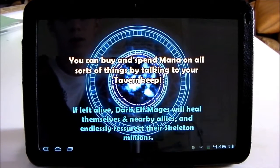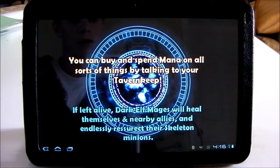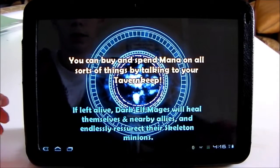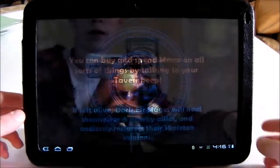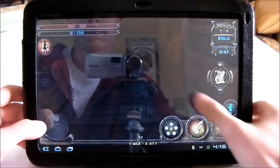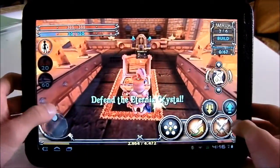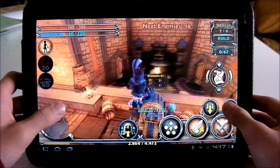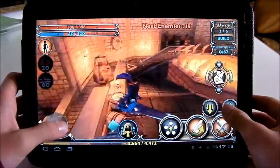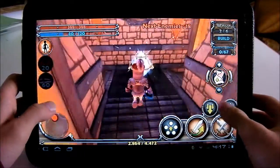This game is like a cross between a tower defense game and a third person fighting game, because you can build towers and you can fight the enemies by yourself. At the start of each level there are these boxes, and you can get mana from them. To build a tower you need mana, so it's good to collect the boxes before you start a wave.